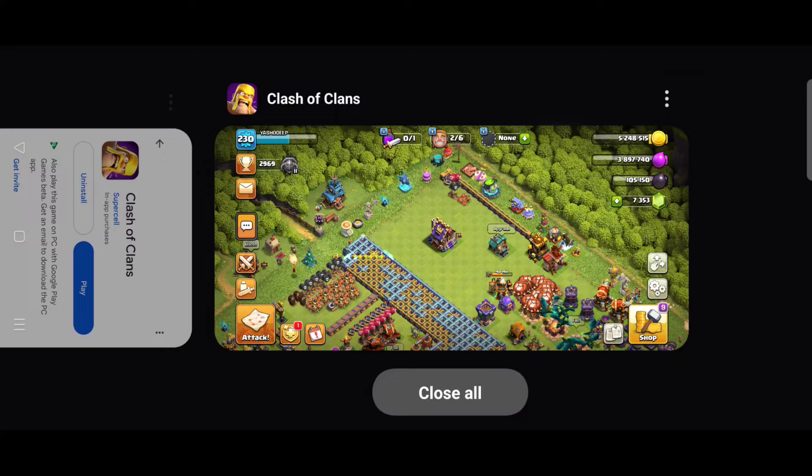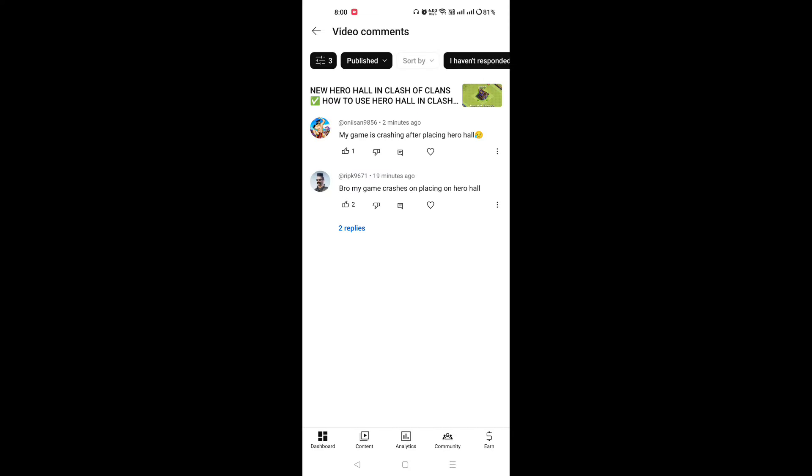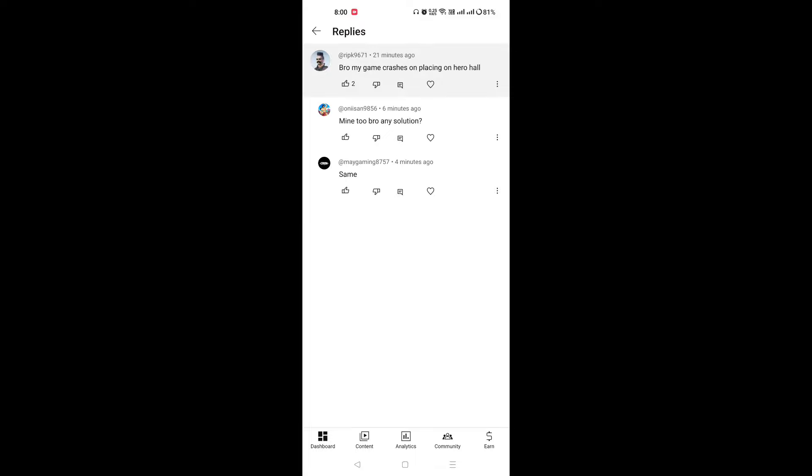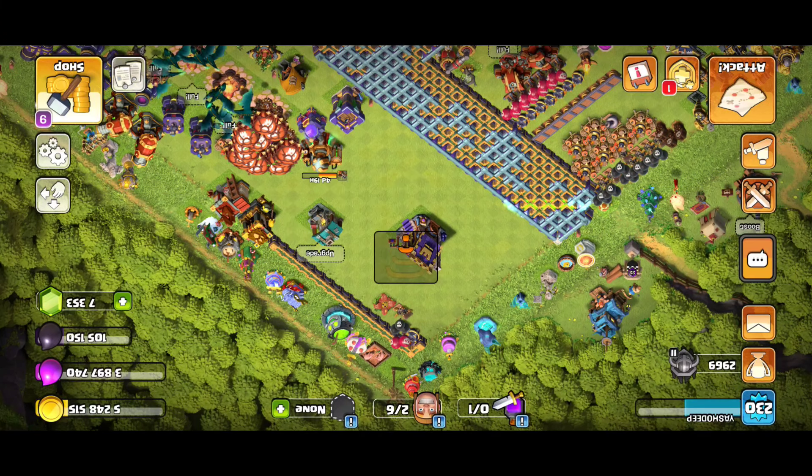So first of all let me show you the comments from my recent video. As you can see, I got two comments: one says 'my game is crashing after placing Hero Hall,' and the second says 'my game is crashing on placing Hero Hall.' And on another video someone said their Town Hall is level 14 and their game is crashing while placing Hero Hall.